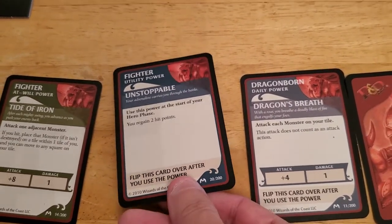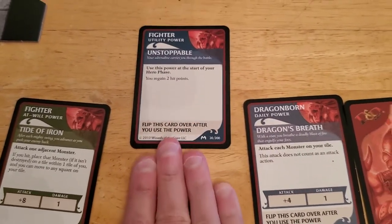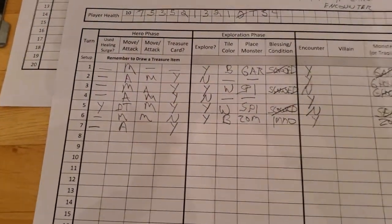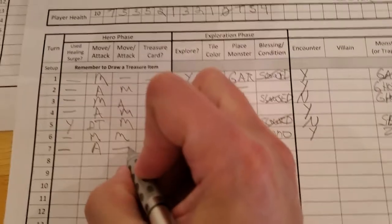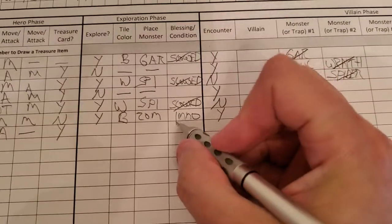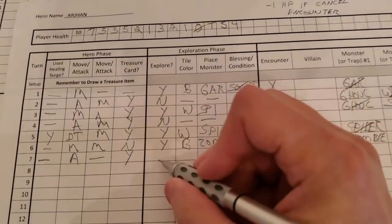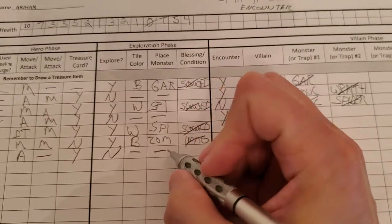He has to use it at the start of his hero phase unfortunately, so we can't use it right now. I'll flip that up and we're going to use that next turn. He can't move — he's immobilized. So at the end of his hero phase, the immobilization goes away. And obviously he can't explore.